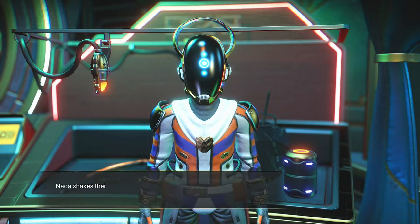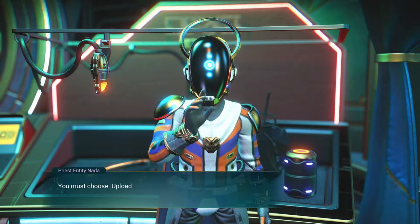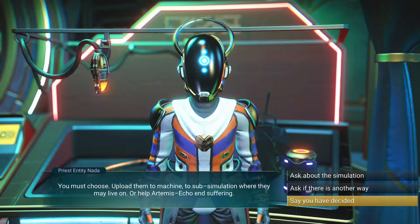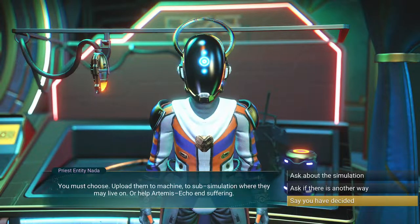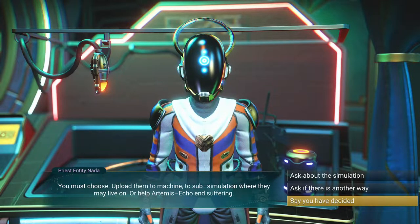Isn't there another way? Nada shakes their head strangely, trying to adopt my own mannerisms — the gesture is appreciated if disconcerting. You must choose. So it's either choose that they finally have peace, or put them in a simulation where they basically experience everything again, just not real. I guess I've decided.